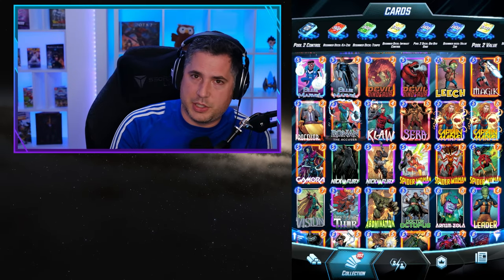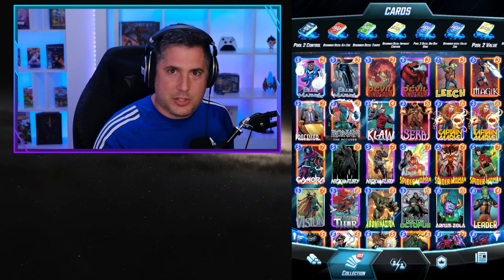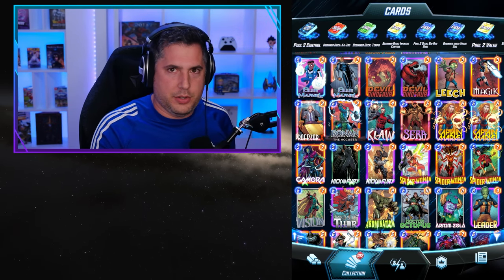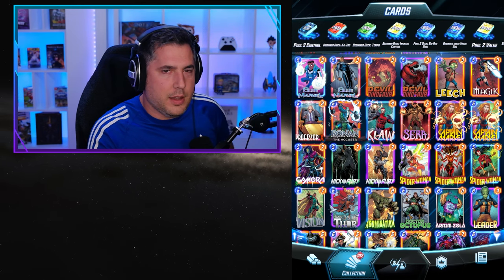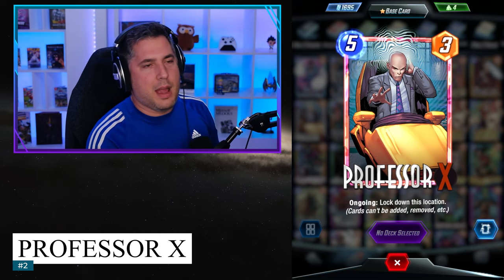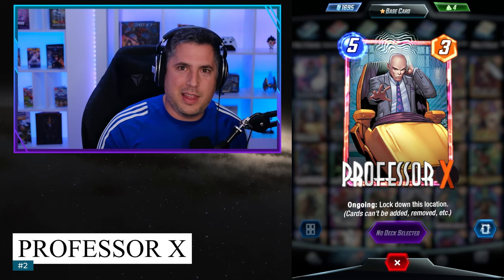Now we're in the top 2 and things are getting really spicy. These cards interchangeably could be 1 and 2. The card at number 2 is so damn good in Pool 3 but absolutely awful in Pool 1 and 2. How can a card be so good in Pool 3 but not in Pool 2? Well, if you like gambling — if you love gambling — then you love Professor X. Professor X is the epitome of gambling in Pool 1 and 2. You basically throw Professor X in, pray, barely win half the time, but it feels so good when you land it.